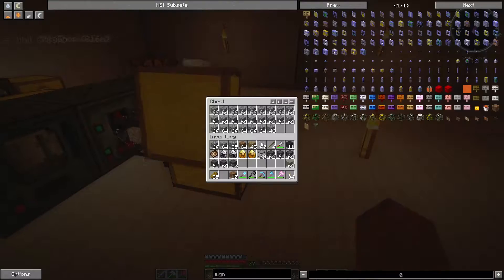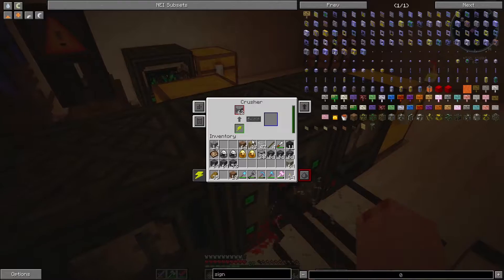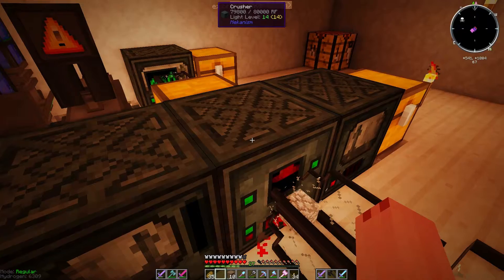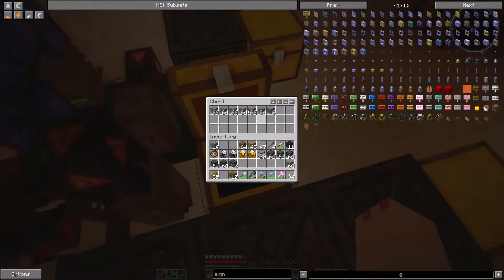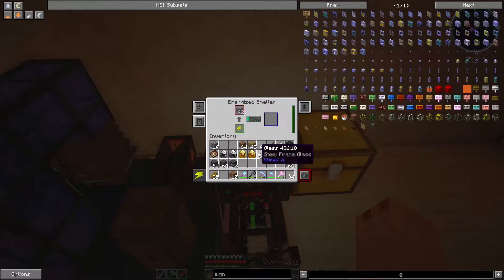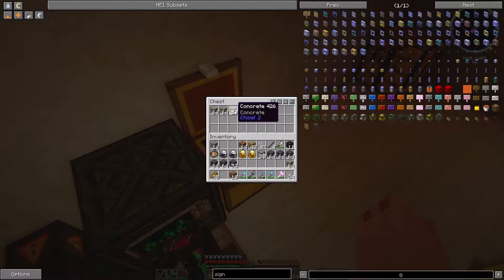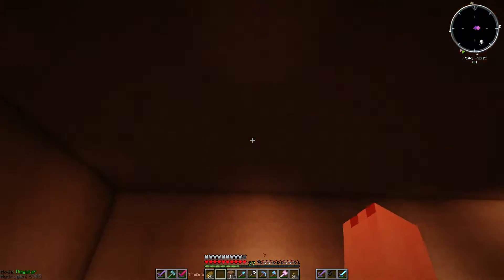So I made this little system down here. Essentially, you put cobblestone in this chest, and then this gets sucked into the crusher right here, which is working very hard and turning that all into gravel, which gets pumped into this chest, which then gets pumped into an energized smelter, which then puts the concrete in this chest. So we have essentially created an asphalt factory in the basement of our home.